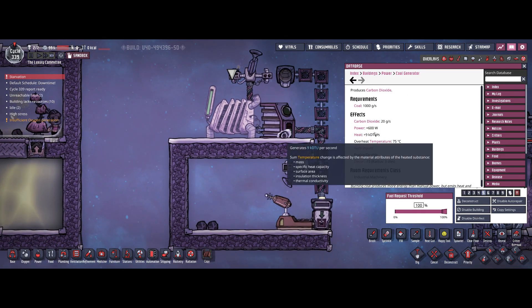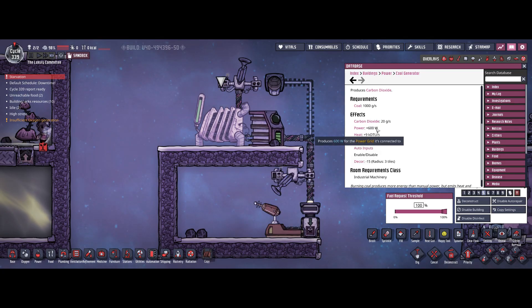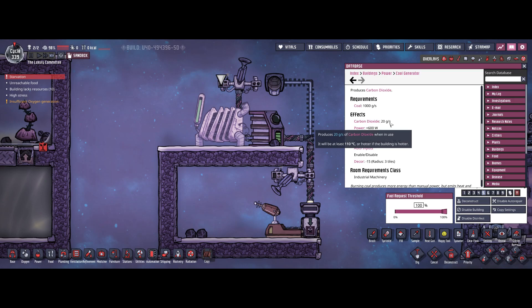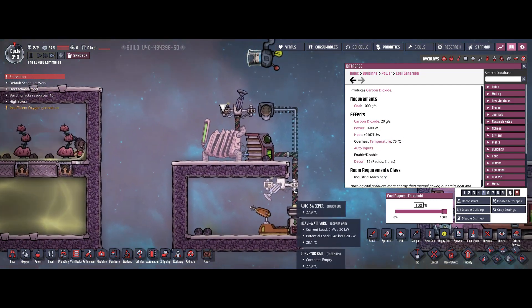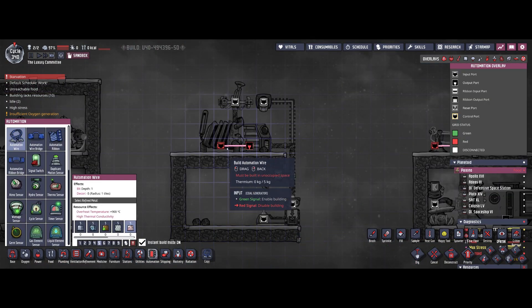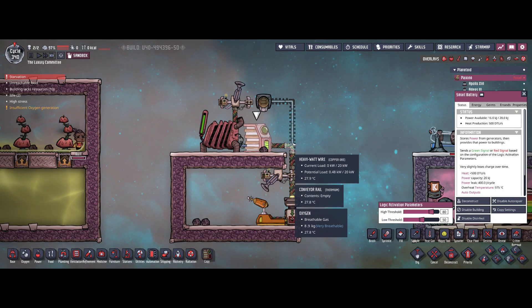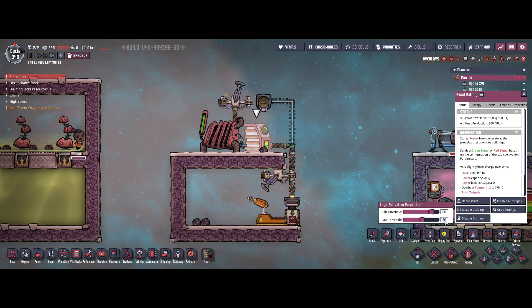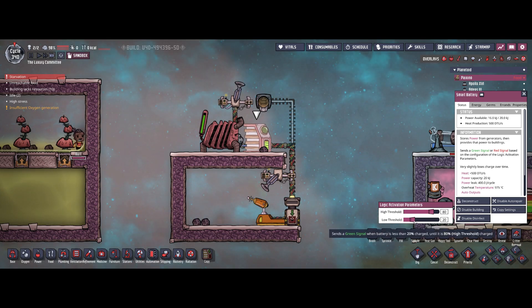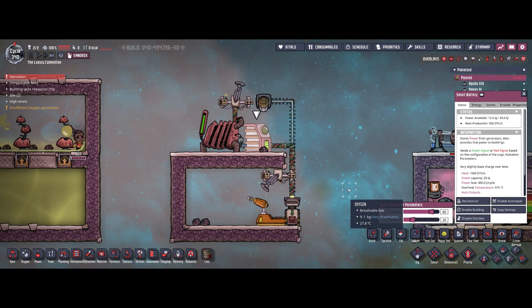The coal generator provides 600 watts of power, which is decent. It produces the same amount of heat as the wood burner but with twice the power, and only 20 grams per second of carbon dioxide — pretty manageable. One important thing: always connect the coal generator to a smart battery so it only operates when receiving a green signal. For instance, start the generator when battery capacity is at 20% and stop at 80%. You can adjust these settings to suit your base.